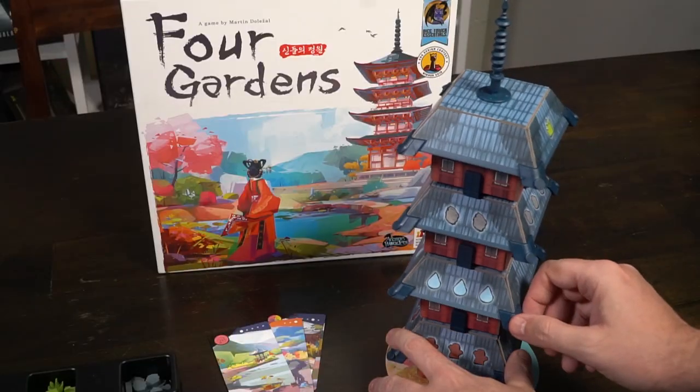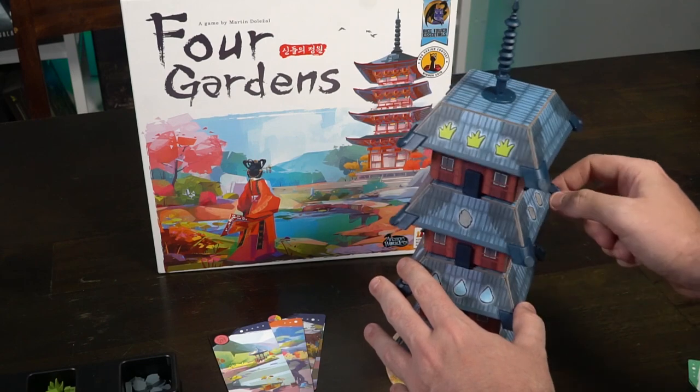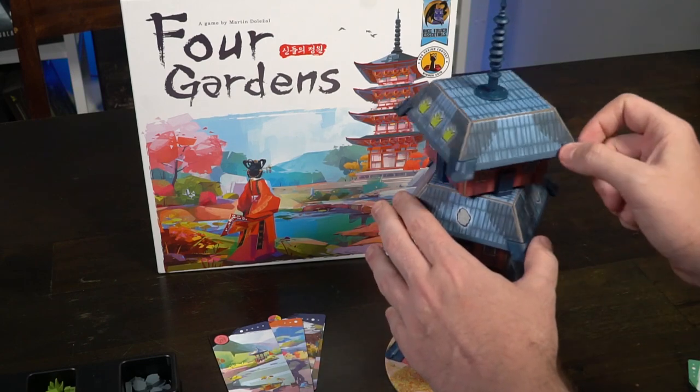In the game Four Gardens, you are basically laying the groundwork down to create gardens. There are multiple different types of gardens featured on these cards here of different colors and panoramas. Once a certain number of gardens have been placed and flipped you'll be scoring, and the player who has the most points on this track is going to be the winner once all players get equal numbers of turns.